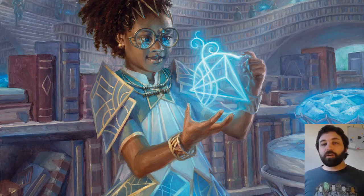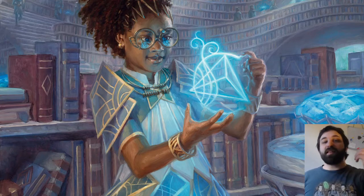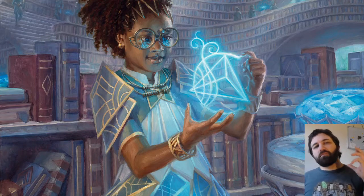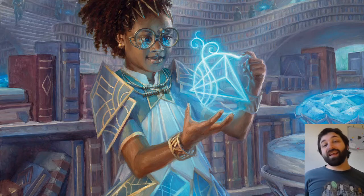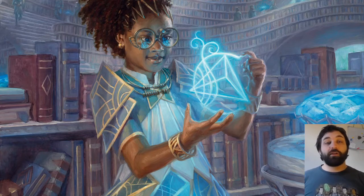I'll be going through the blue cards first, then counters, then Quandrix, then green, then Witherbloom, going through the colleges in that way. I'll also be looking at the main set cards for each color before the Mystic Archive cards for that color — and that's definitely not because I almost forgot to include them in the video. I'll go through all these cards and talk about what each one is, how impactful it is, and what you should be worried about the opponent playing.